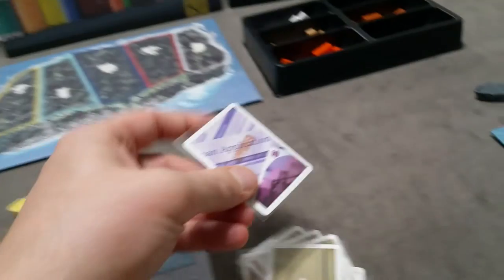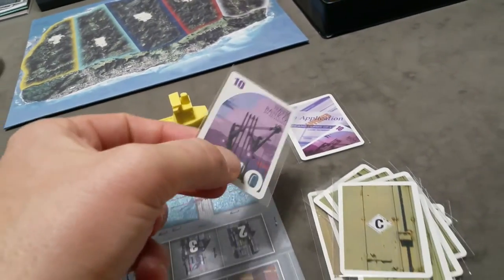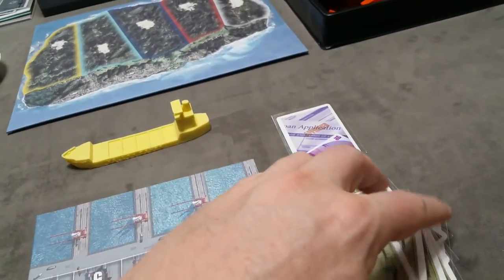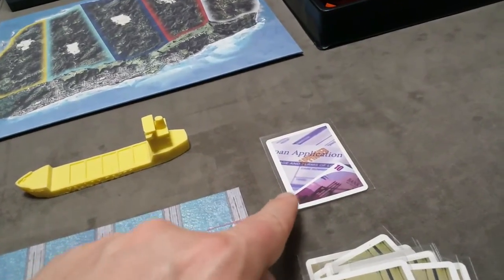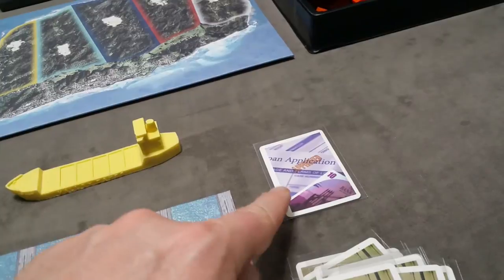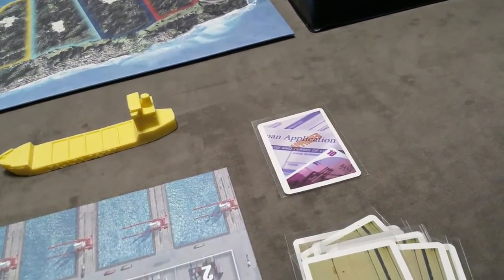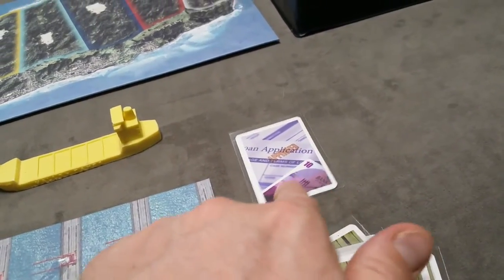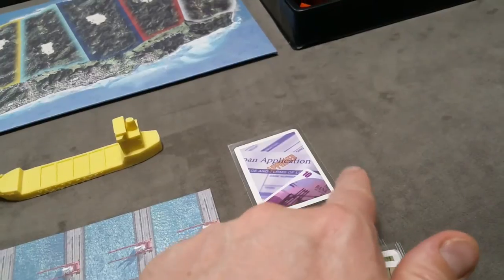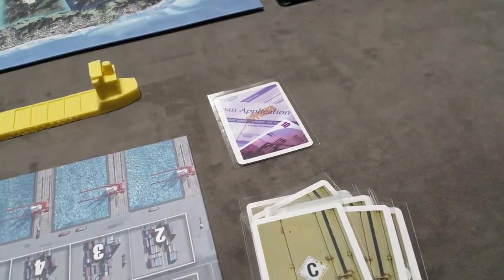A loan card represents that you've taken a loan from the bank. A loan will get you an additional $10 added to your money. At the start of every subsequent turn, you'll have to pay interest to the bank equal to $1 for each outstanding loan. You're only allowed to have a maximum of two loans at any time, so with two loans you'd pay $2 of interest at the start of each turn.